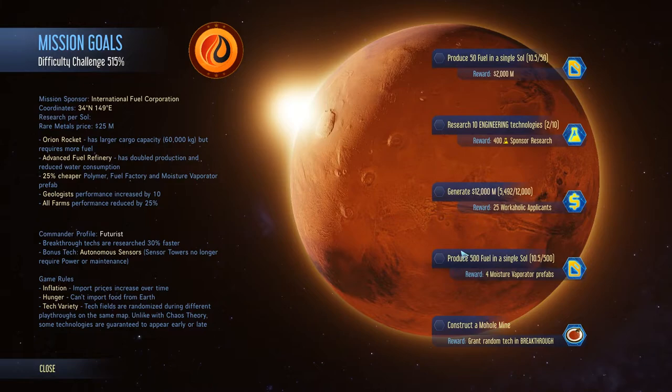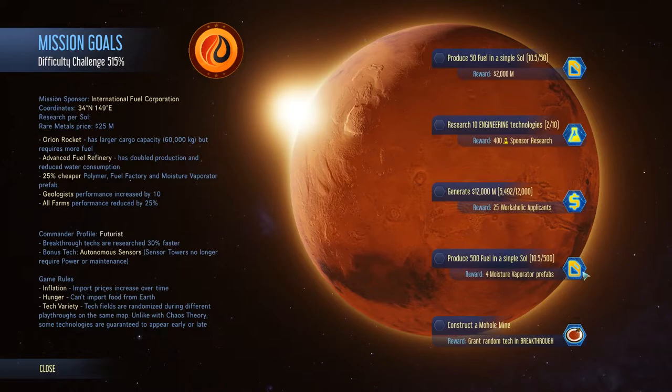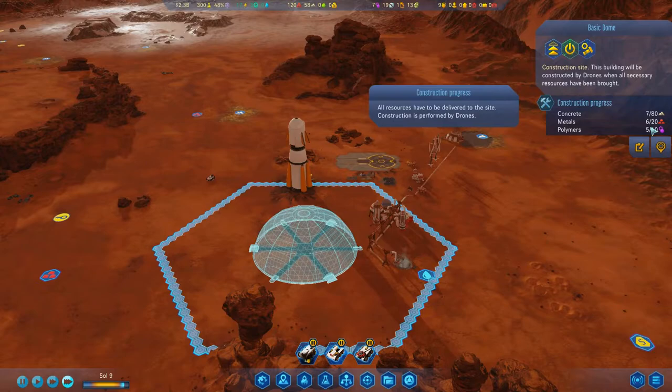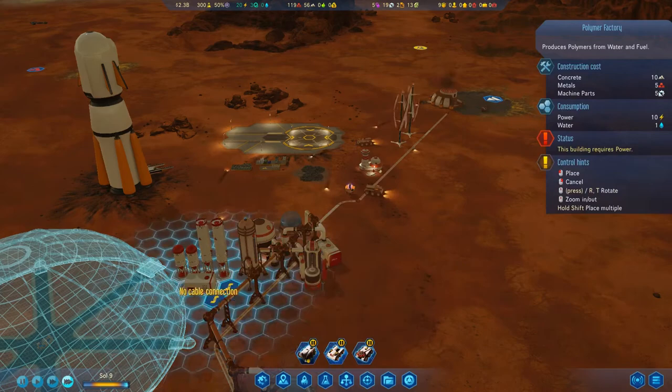Let's see where we're at with our milestones — we haven't completed any of these yet. That's fine. 515% — this is gonna be fun. Single soul — yeah, we're gonna have to definitely upgrade some things there. Polymers — we're low on them. We're gonna need to get a polymer factory going. Let's do that now — that's in production.